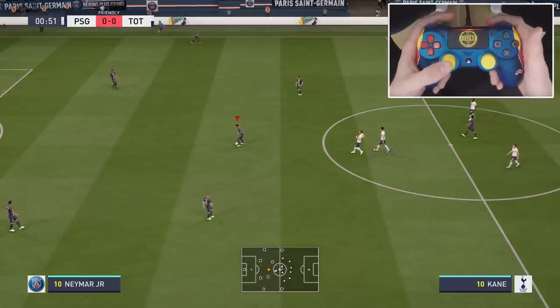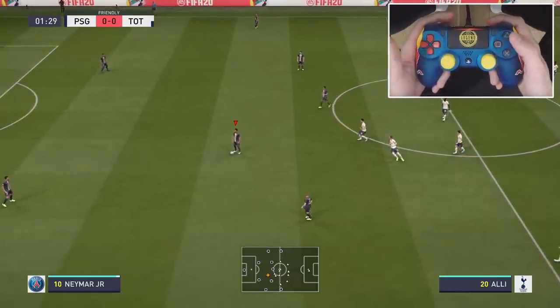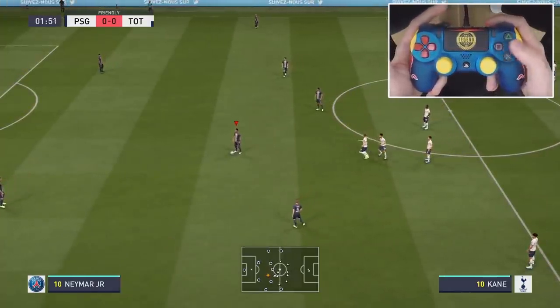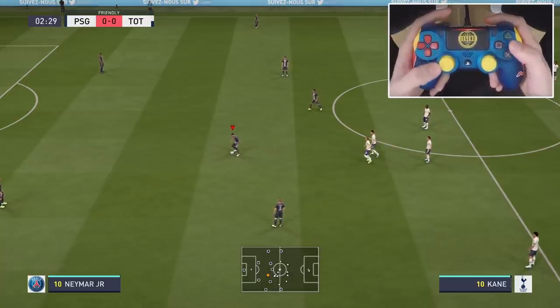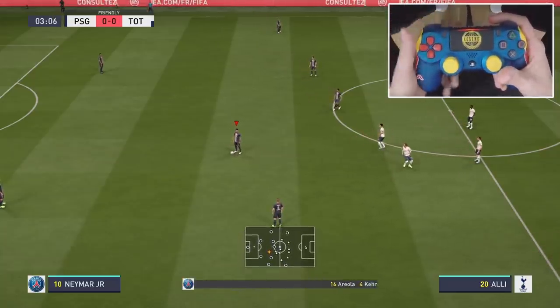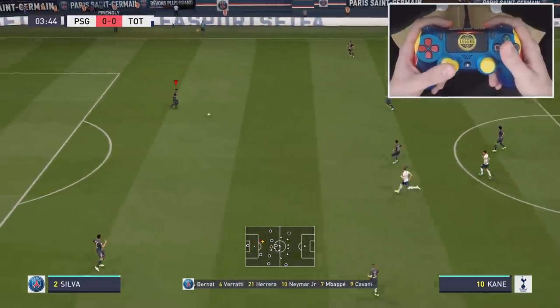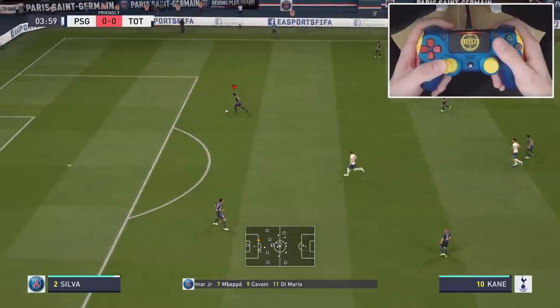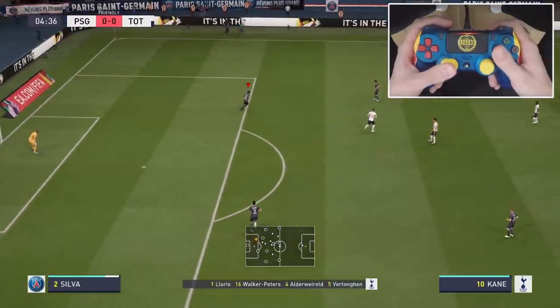Let's check out how the speed boost technique in FIFA 20 works. You only need to know how to perform a fake shot, which is very simple. That is just your crossing button followed by a passing button, and then aiming the left stick in a 45-degree direction. This can be done with any player on the pitch — it doesn't have to be a 5-star skill player or Neymar. It can be just as well a Thiago Silva. You can see it looks like this, and we need to have that 45-degree direction.